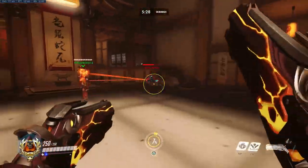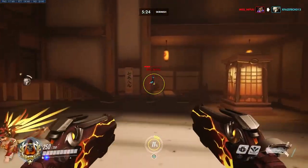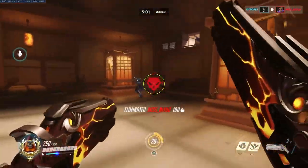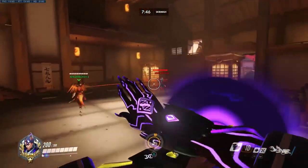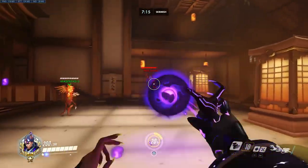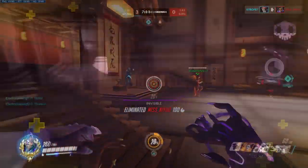Reaper is also a great hero for interrupting the hack, but you have to play a peeling style — stay with your supports and tanks, no flanking. His Wraith Form means you're only affected by hack for about two seconds when you come out of it. Moira has the easiest time out of all the supports to interrupt hack and still puts out massive heals when EMP'd. Throwing the damage orb at Sombra also helps interrupt hacks — just be careful when using Coalescence that she doesn't come up on your side and hack you.